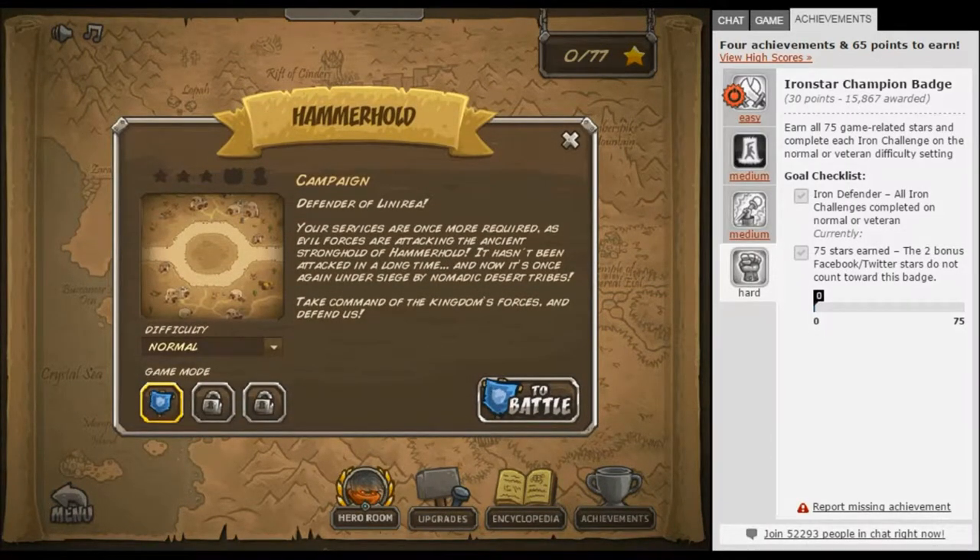Defender of Lineria, your services are once more required. Evil forces are attacking the ancient stronghold of Hammerhold. It hasn't been attacked in a long time and now it's once again under siege by nomadic desert tribes. Take command of the kingdom's forces and defend us to battle.